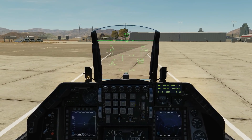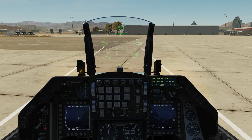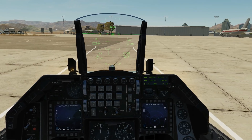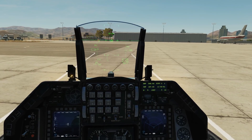Hello everyone, I hope you're all doing very well. Today we're looking at the AIM-9 Sidewinder variants in the F-16C. We can use these AIM-9 variants with or without the helmet mounted cueing system. We've done a separate video for the helmet mounted cueing system, so today we're just looking at using the missiles on their own through the HUD.